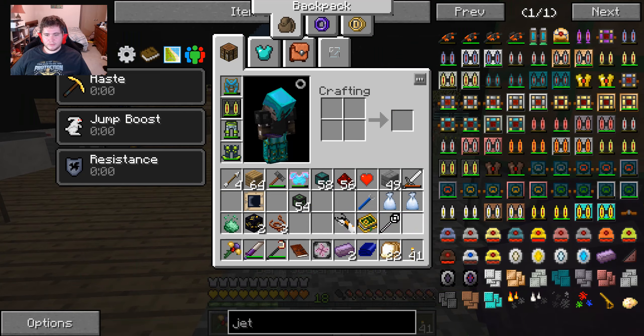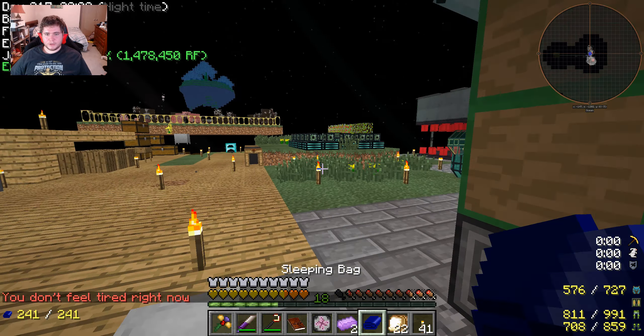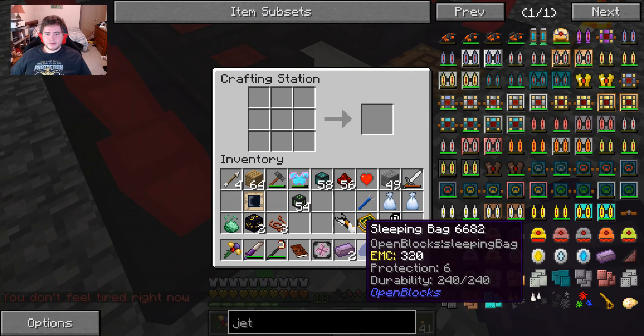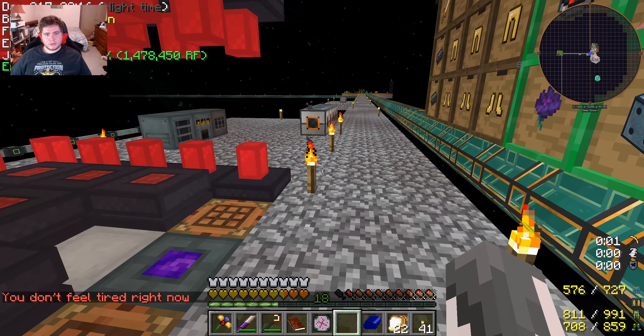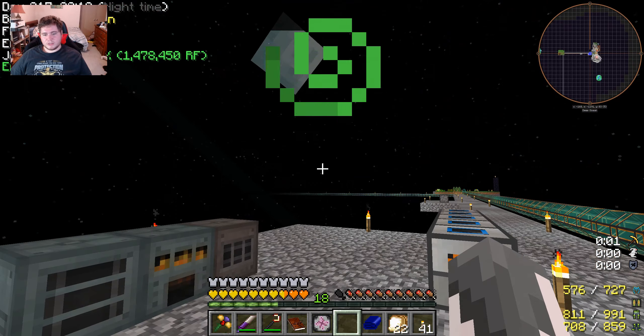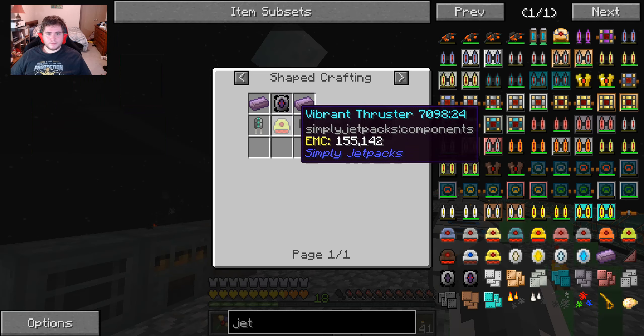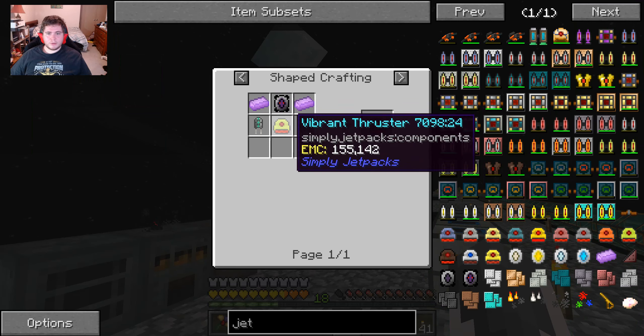We're up to 5 septuple compressed cobblestones. Can I sleep? Nope, it is a blood moon. Let us get some of this stuff ready — octatic vibrant thrusters.